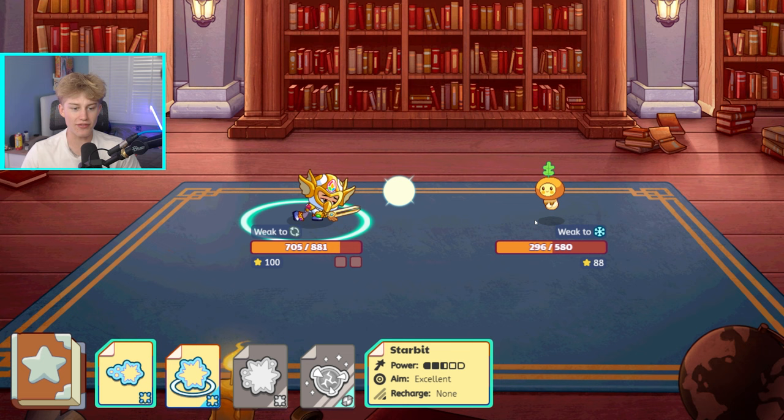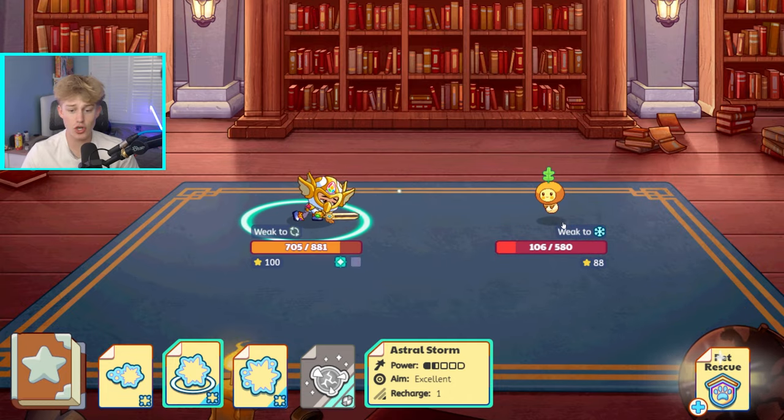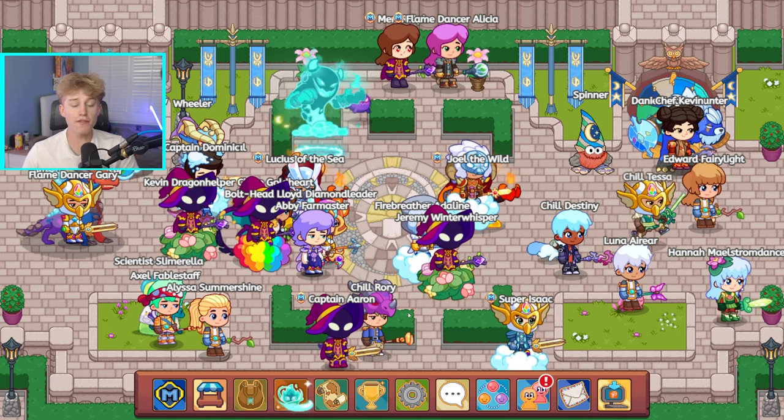Now let's use starbit — this might take it out right now. 190 damage, and she only has 106 health left already. We are about to end the battle in like two spells. Let's do this attack and boom — just like that. It's that easy. This account is actually insane.